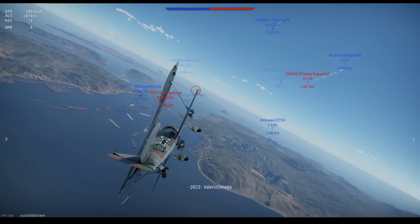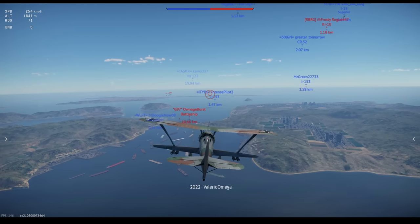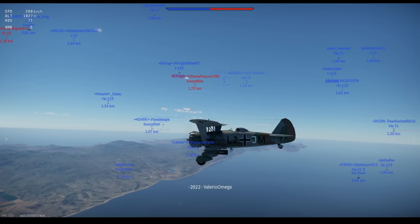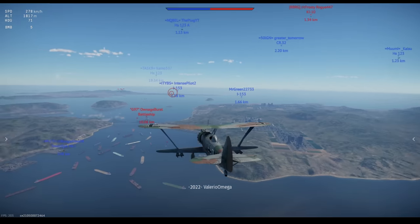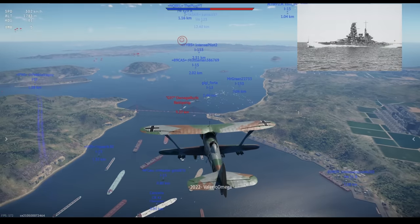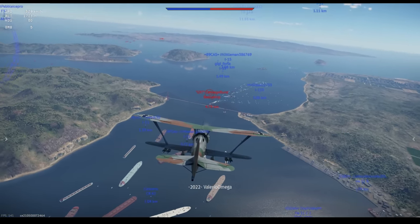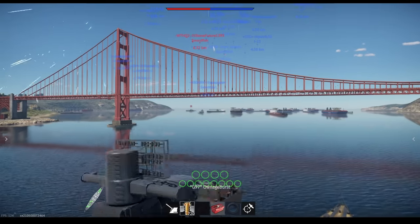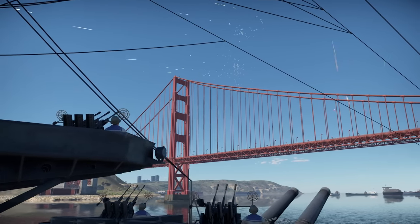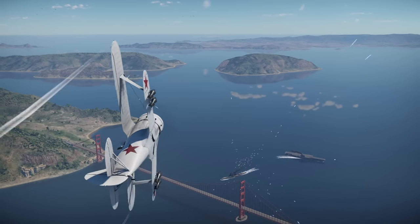Before doing this challenge, the consensus between all players participating was that the biplanes would not stand a chance. In round one, our battleship participant has chosen the IJN Haruna, a ship that was part of the Japanese Imperial Navy launched in 1913 that served during World War I and World War II. The ship had 50 to 70 anti-aircraft guns, including both heavy guns for long-range defense and lighter guns for close-range defense.